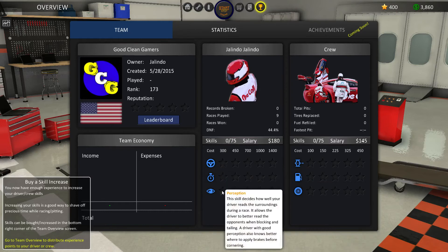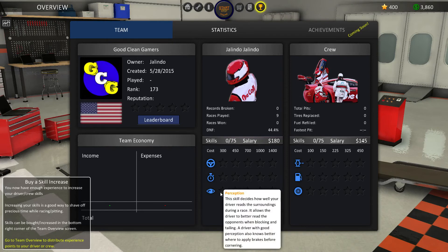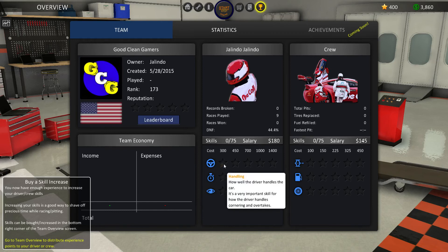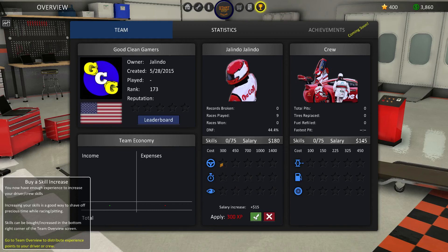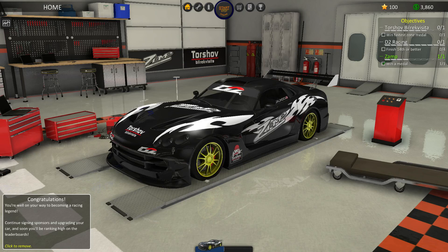I have a lot of trouble with handling. This skill reads surroundings during the race and allows you to better read opponents when blocking or tailing. We're going to put a ton of points into handling because that's really important — we're going to fill up that star. That is basically the game. The links will be below in the description if you're interested in seeing more — seeing the trailer, the store page, their website. Feel free to click the subscribe button if you're interested in seeing more videos like this. Thank you so much for watching, and remember: keep it clean.